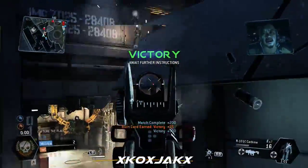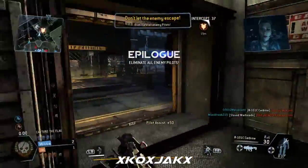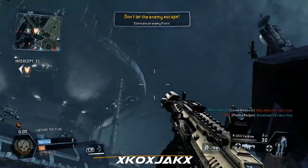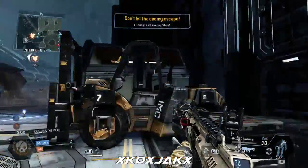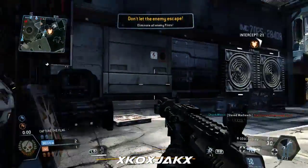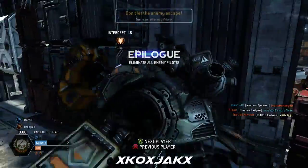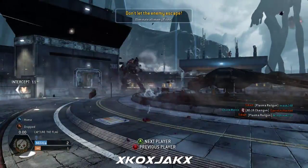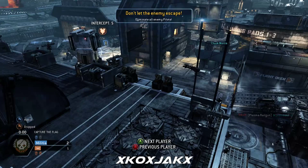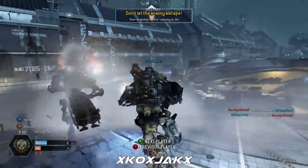All right, we got what we came for. Awesome work, team — mission complete. Detecting incoming IMC dropship. Take out the IMC before they have a chance to escape. Still detecting IMC pilots in the area — cut them off before they get to the evac point. The enemy dropship is here, take it out.